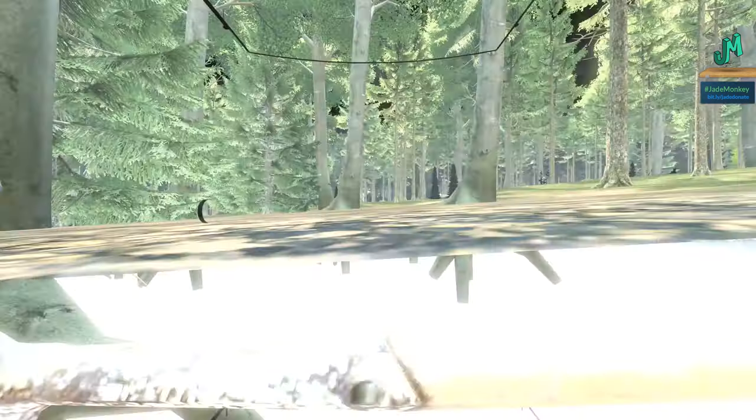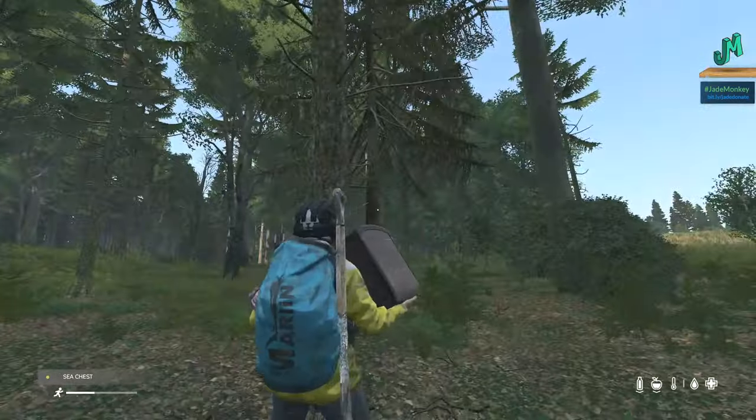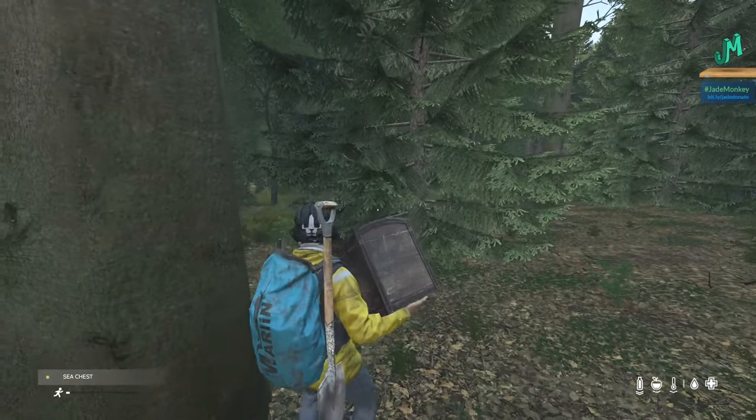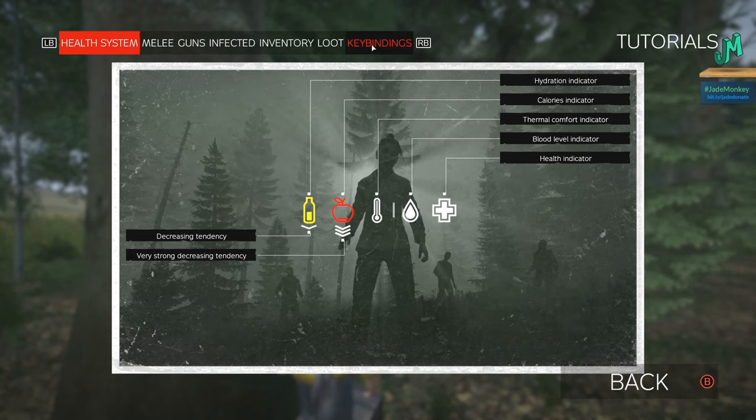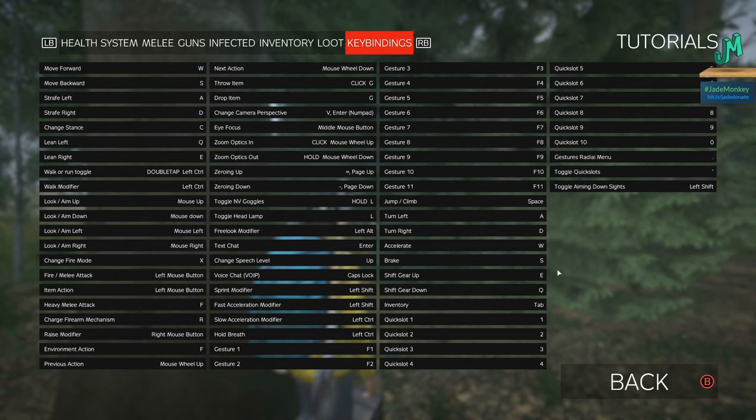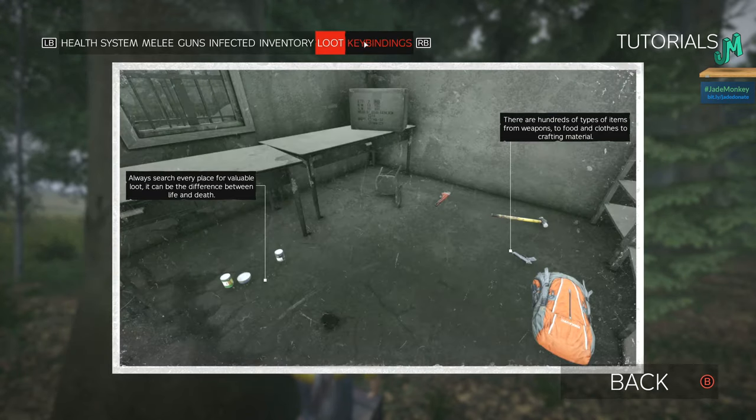We've returned from the restart. I found something quite useful — if you hit escape and go to Tutorials, key bindings actually show up. Looking at the left column: walk or run toggle — that's not auto run, just so you know. Holding breath is left control. Headlamp is just tapping L, which is nice since you no longer need the wheel. Aiming down sights is left shift. The lean is Q and E, and changing stance is C.